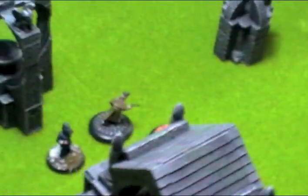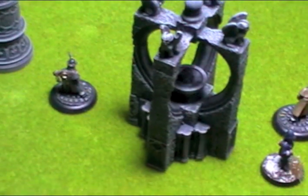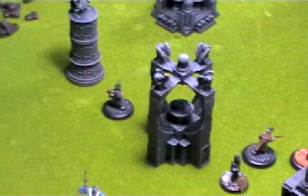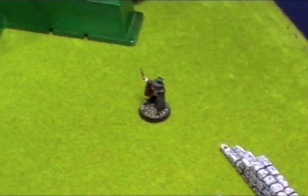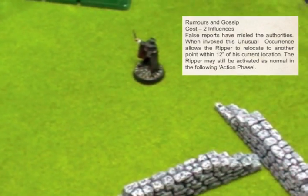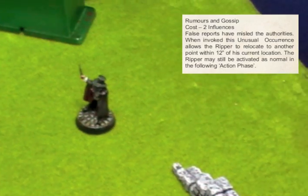Holmes has moved up the board his maximum of 8 inches. Watson was within 4 inches of Holmes, which allowed him to also share the unusual occurrence and move his maximum of 6 inches — because his move is 3 and Holmes's is 4, they can move double their rate when running. But poor old Watson took a leg wound in the war, so he has a gammy leg and moves 1 inch less than Holmes. Hellboy has also used his unusual occurrence 'Rumours and Gossip', costing 2 influence points, which allows Jack the Ripper to deploy 12 inches from where he is anywhere on the board, leaving false trails for the police.